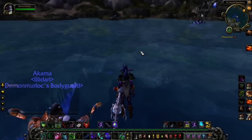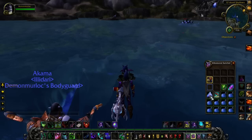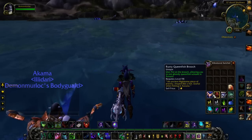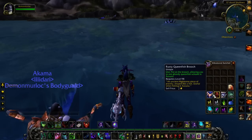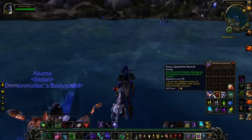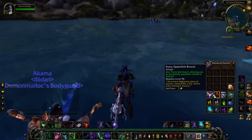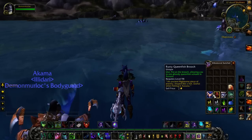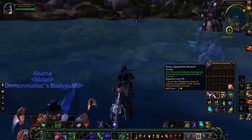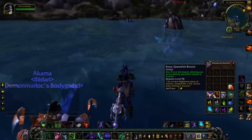It's not that simple either, because rare fish are only caught when you have specific items like this bait right here — a rusty queenfish brooch. The fastest way I have found to obtain artifact power is this one right here. The reason being is because when you fish from the pool it spawns, you have a 100% chance to get a rare fish.